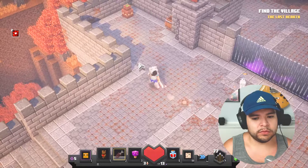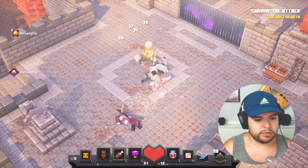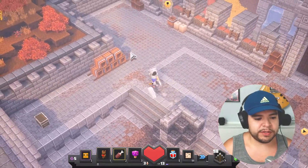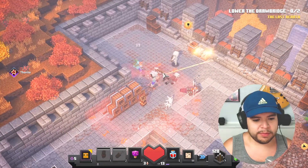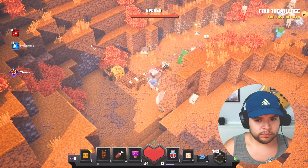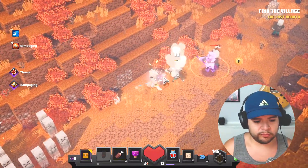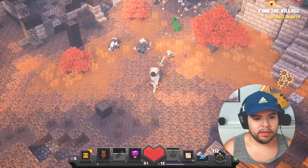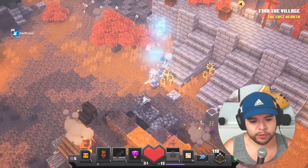Look at this cool place — here we go. The Arch-Illager is here somewhere. I might be playing on a difficulty that's probably a little bit too easy. They got my dog really easily there. There's an evoker here somewhere, I don't know where. Just that easy, I guess. Some of these mobs are beginning to be pretty beefy with the equipment they're wearing — they hit pretty hard.